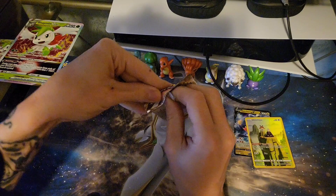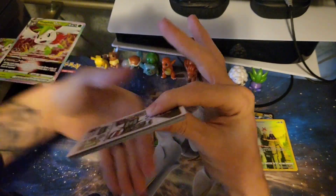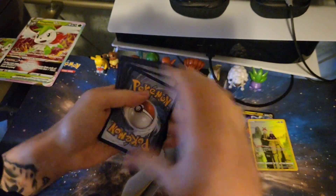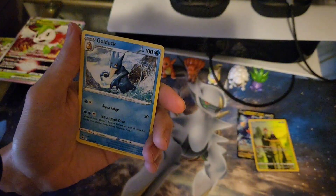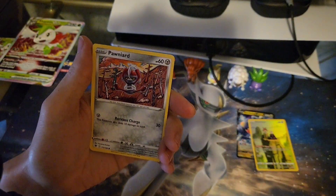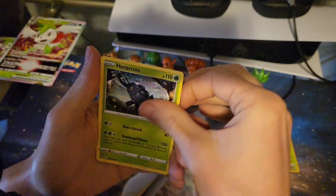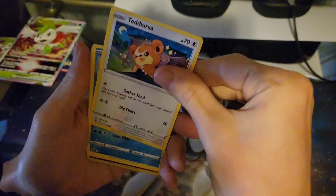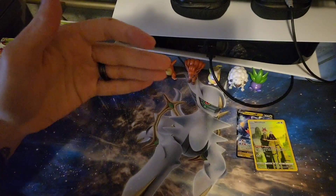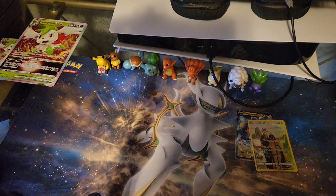Last pack. Let's see if we got some last pack magic going here. Another disappointing code card — could still be something in the Trainer Gallery. Gold Dock, Super Effective Glasses, Cricketune, another Eevee, Teddy Ursa, and nothing. Well, there you have it. That's the opening — that was the Shaman V-Star Premium Collection Box. Thanks for watching and I'll catch you on the next one.